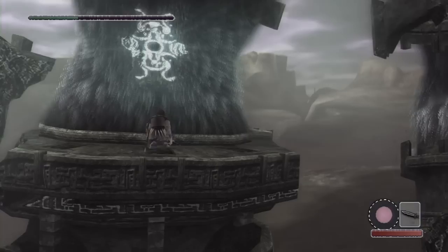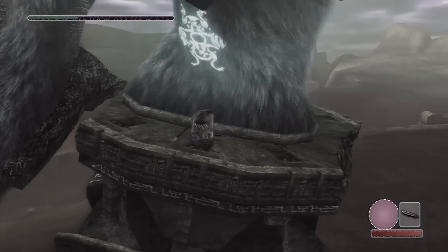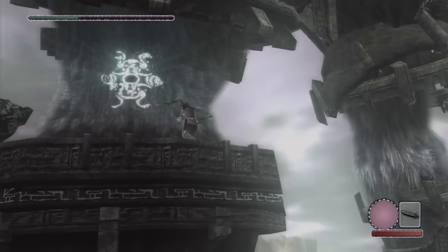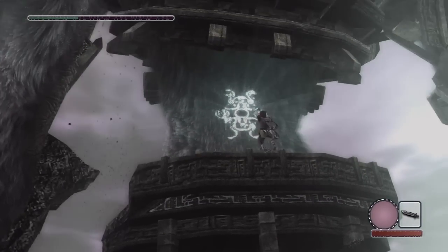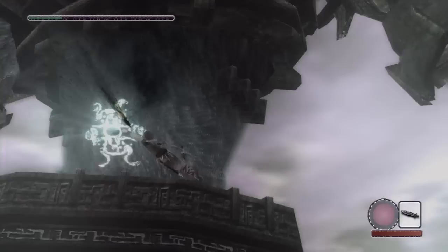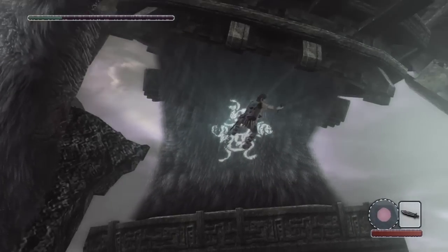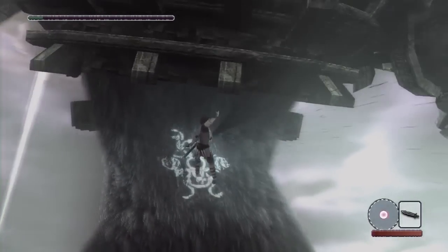I'm gonna get off here. For a lot of the colossi, this is pretty much what you're gonna do — get to the magic symbol, or symbols, and keep trying to stab it, then replenish your stamina meter. Probably two or three more stabs at most. Man, he is shaking a lot. Yeah, probably one more stab here. Got him! Got him.